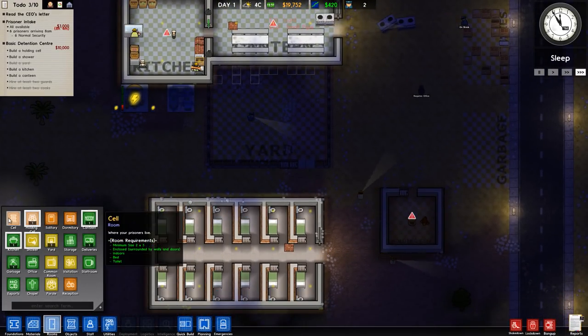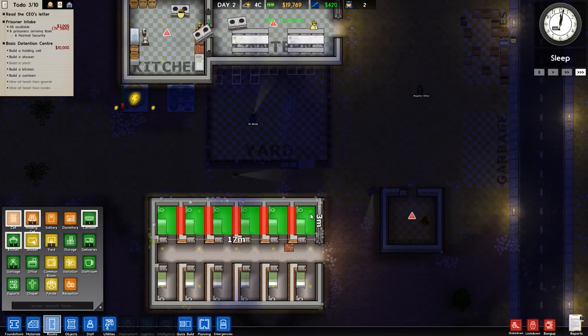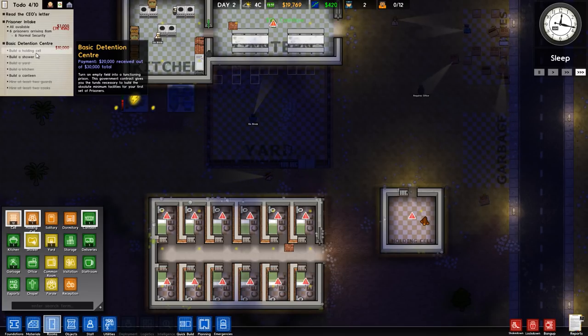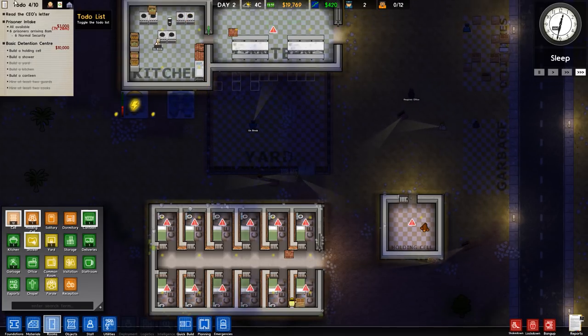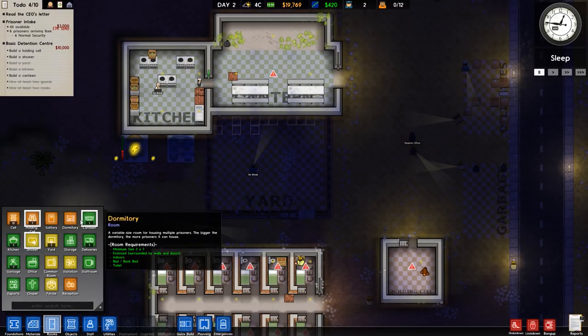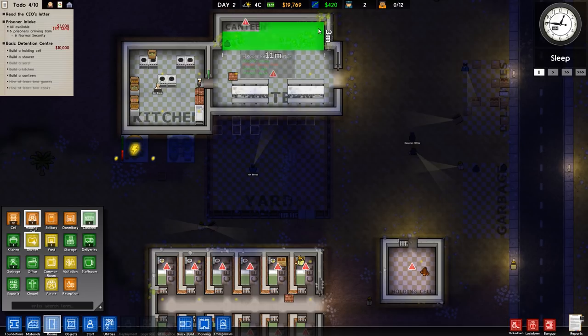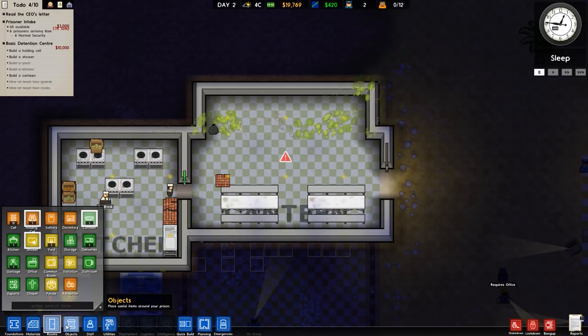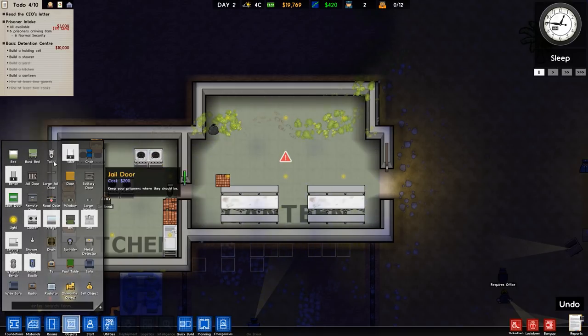Of course we're going to want to finish off that holding cell - holding cell and then cells. I wish they replaced the basic detention center holding cell with actual cells - that would be awesome. But the next grant is the cell wing, I think it's called, and that will be it. So that'd be great. Back to the canteen - let's expand that a little bit. It looks kind of weird but it also doesn't look too bad.